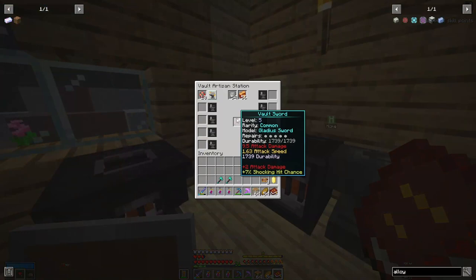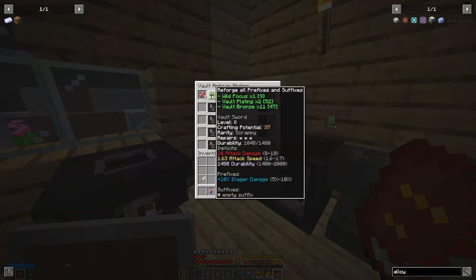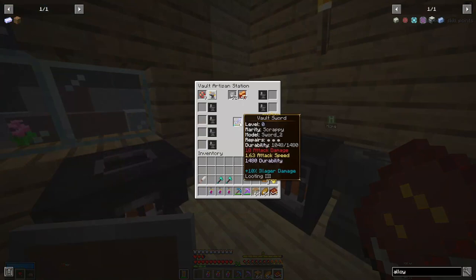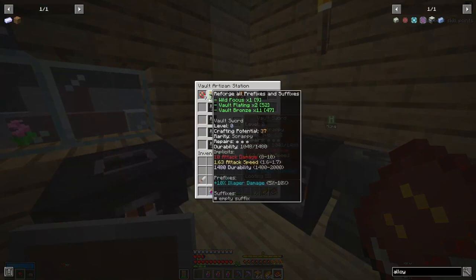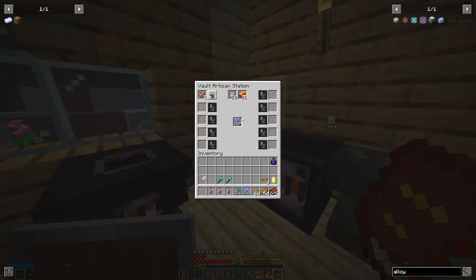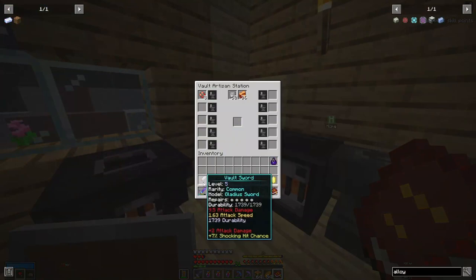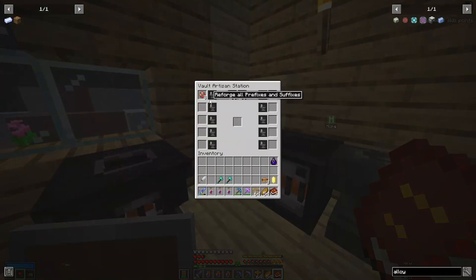I've done that by using a Wild Focus to reroll everything on the sword, so I think we're actually going to be able to use this now. Let's pop my old sword in here — we have Illager damage, so we would do 11 damage to them, which is still less than the Gladius. I'm going to do this one more time. Now this sword does 14 damage and it's immediately become better than the Gladius again.